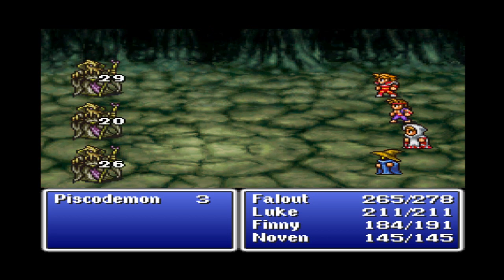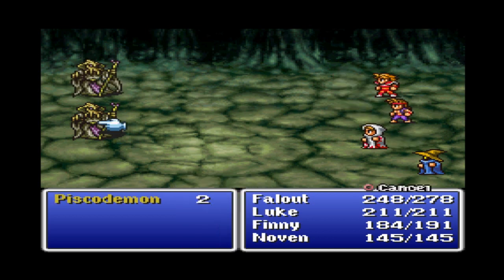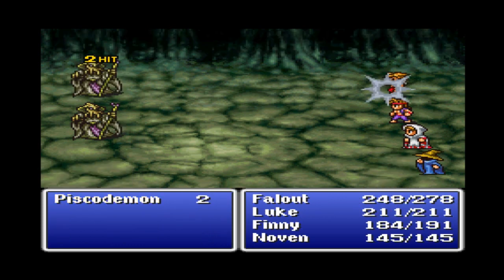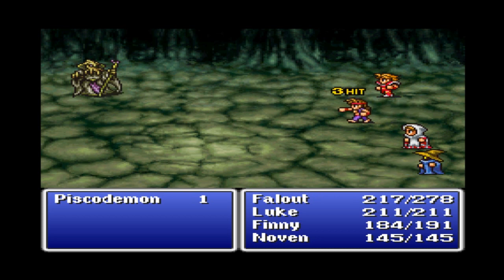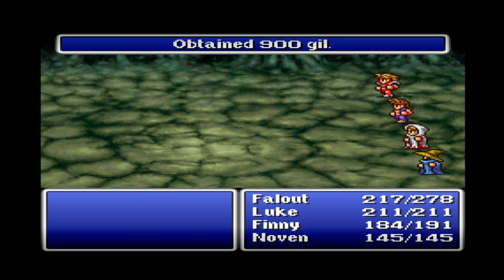Come on, Novin, show me what you got. Not bad, I will take that. Well, we already took down one of them - that's good. Give me a bolt. 31 damage - these guys hit hard. Bolt should finish him. Luke comes in and finishes the job, but Novin came through there for us.